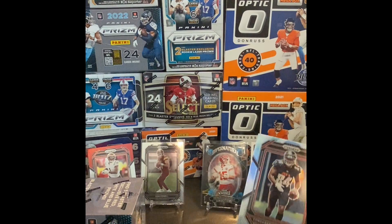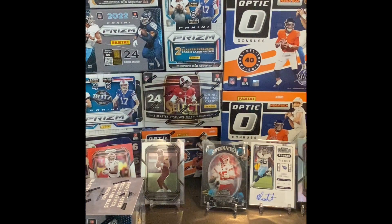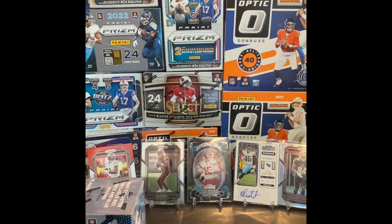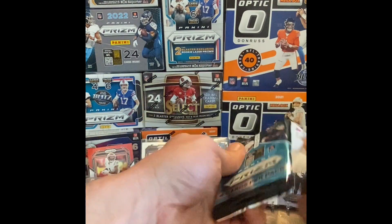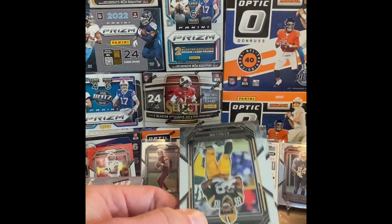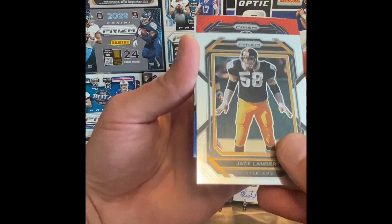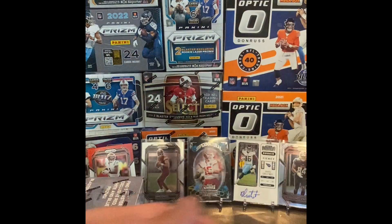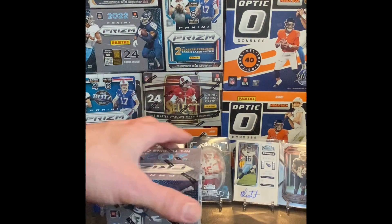I think this might be my last Prism blaster. The hobby boxes, even at a hobby shop, are probably still going for around $500, so definitely a lot more than a blaster. I think with Prism, if you can afford to go hobby that's probably the way to go, though it's a big investment — that's why I haven't done it. We got a rookie red, white, and blue Montrell Washington and Daniel Bellinger behind him. So not a whole lot: Jamar Chase, Sam Howell rookie, and the Cordero Patterson silver were the highlights.